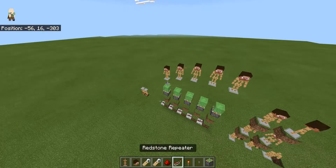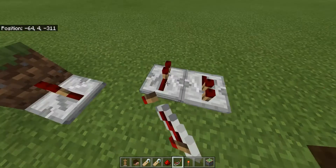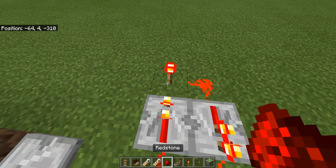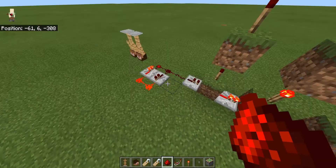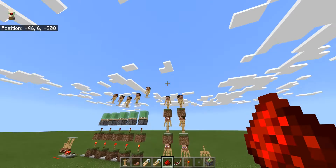There we have our wave machine! Or we can put it on a clock. Now the comparator clock is too quick for this, so I'm thinking Java might be more reliable — you might be able to do it in Java. But this two-tick clock works perfectly well. That's what armor stands can be used for very nicely in wave machines.